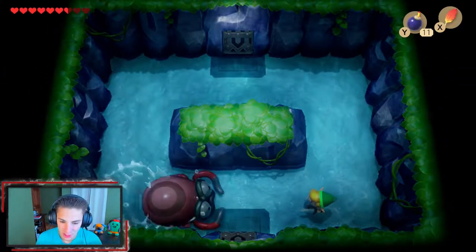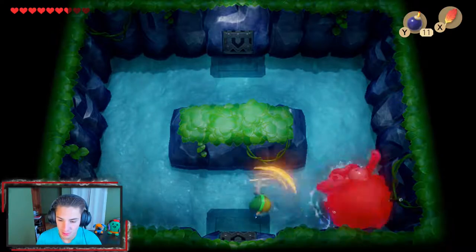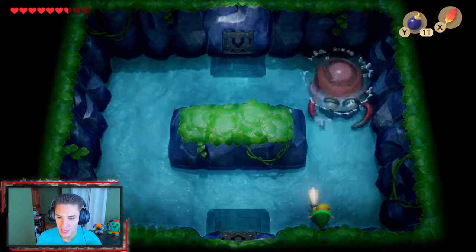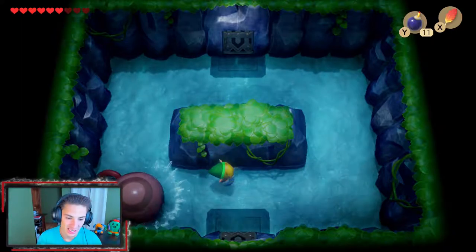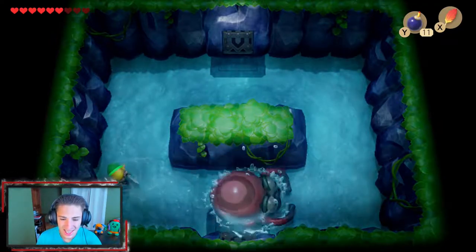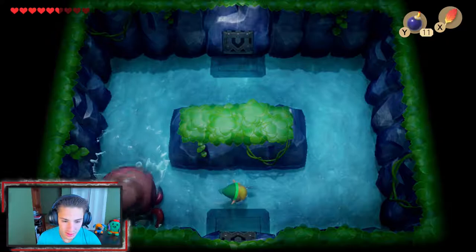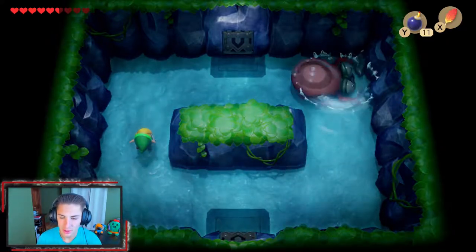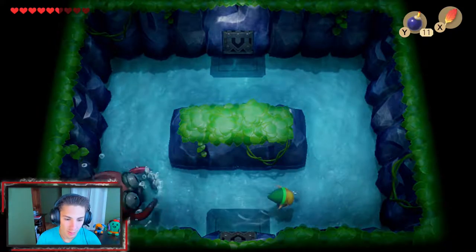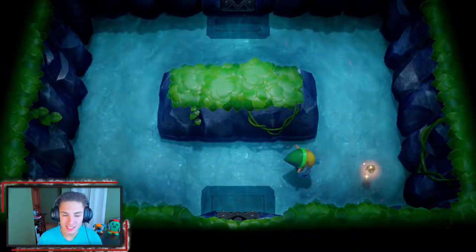The mini-boss isn't too hard. You can actually charge up a spin attack and hold it down, then jump and use your spin attack at the same exact time. He goes backwards on us and speeds up toward the end, but we keep whacking him and eventually take him down. Let's go! He actually gives us a fairy when defeated.